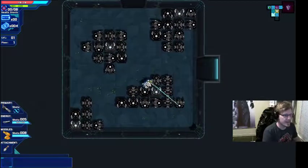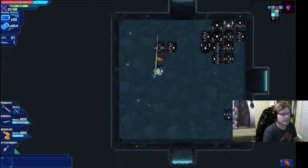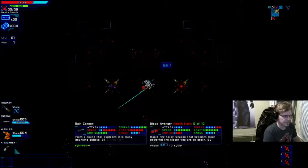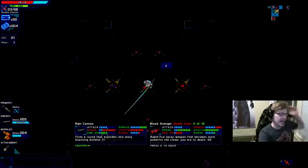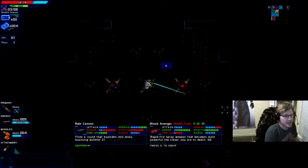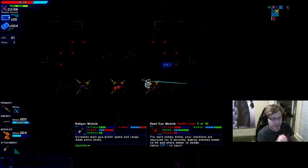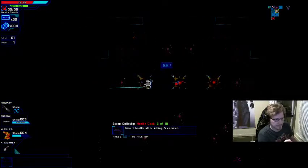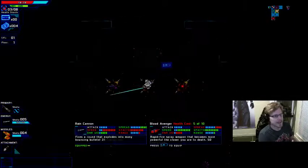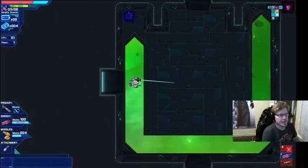Those glowy objects are either health shards or secret door openings, and you use your missile launcher to break them open. Now this is a sacrifice room — we've got the Blood Avenger, which is an energy weapon, and it costs 5 of 10 health. There's also a Deadeye module which takes the place of my attachment, and the Scrap Collector which gives 1 health after killing 5 enemies. We're going to take the Blood Avenger.